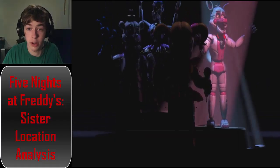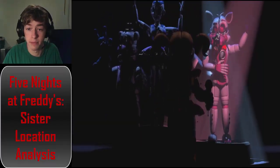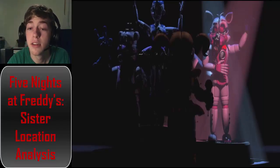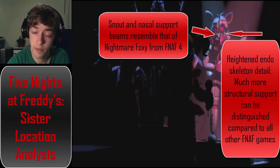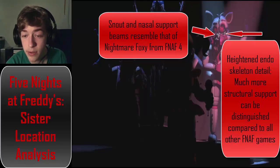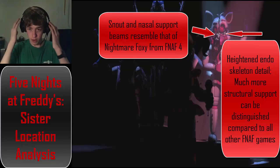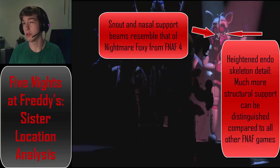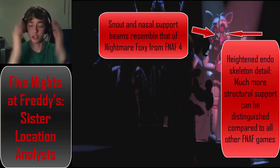Okay, this is where it gets weird. Bam! Look at Funtime Foxy's endoskeleton. You can see it's got a lot more shape to it, similar to Five Nights at Freddy's 4. There's a lot more structure to it, rather than just a normal box with eyes and mounted ears.